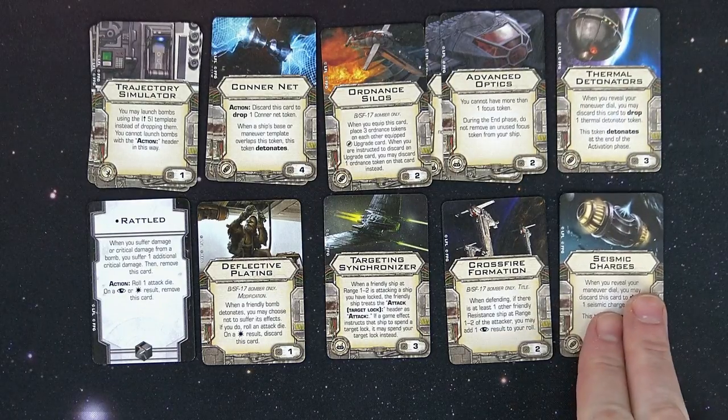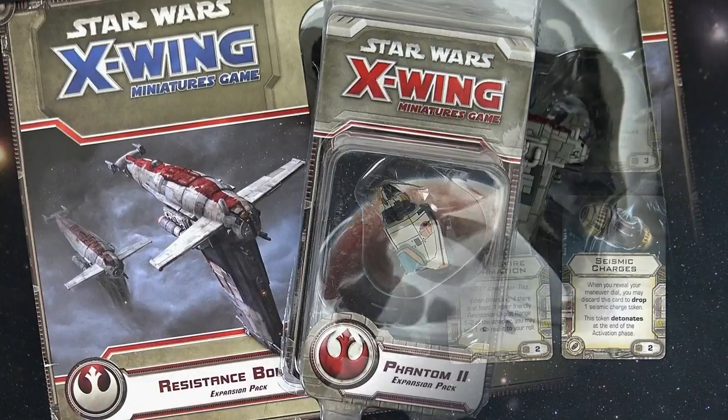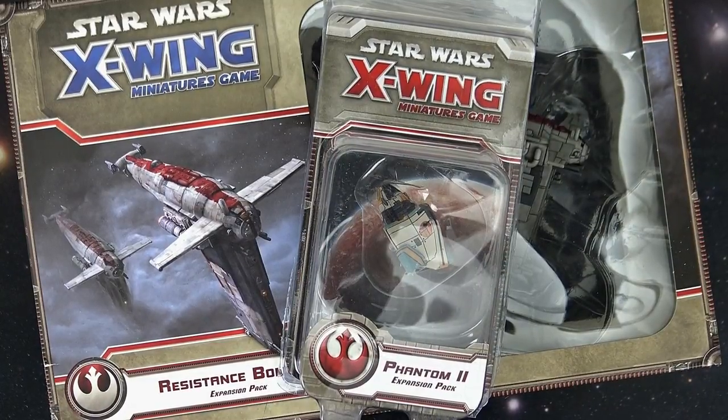Feel free to pause the video and leave some thoughts in the comments. That's it for this one, folks — I hope you enjoyed our first look at the Resistance Bomber and the new Phantom 2 expansion pack for Wave 12 of X-Wing Miniatures, coming out fourth quarter of 2017. If you like these kinds of unboxings and tactics breakdowns on new Star Wars ships, check out our playlist on this channel and drop us a subscribe by hitting that bell icon.